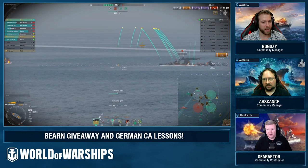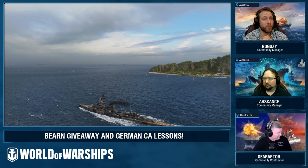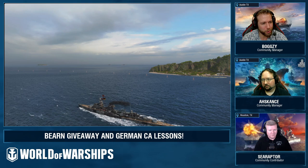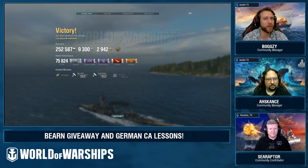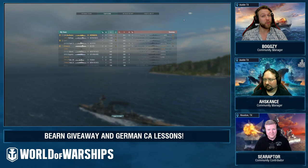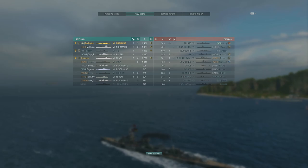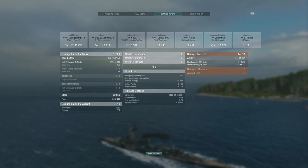That's a pretty solid damage game in Nürnberg — 75k in a mid-tier cruiser, most of it racked up on the back of fires lit on that Queen Elizabeth. About half my damage coming off the QE alone. Not bad at all for a little tier six light cruiser.